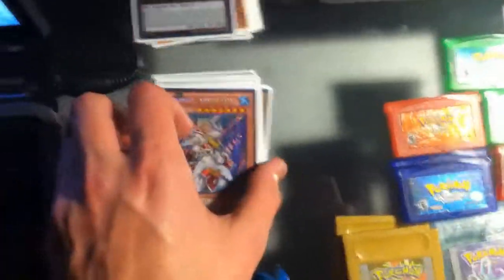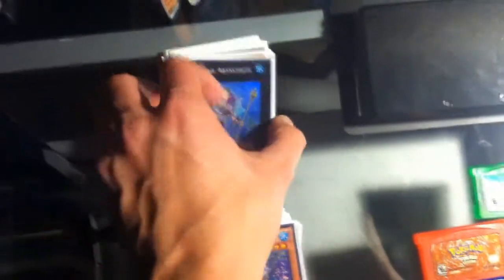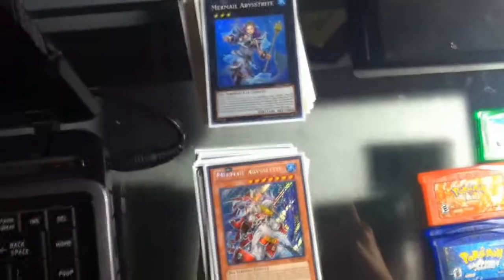I'm also looking to finish up Mermels, so I need 2 Abyss Lens for the main deck, 1 more Trite, Bahamut Shark, and some other stuff for the extra. I also need 2 Effect Veilers, so if anyone has those, hit me up.